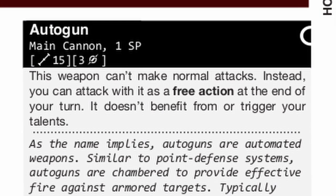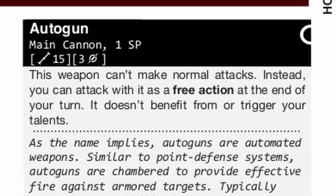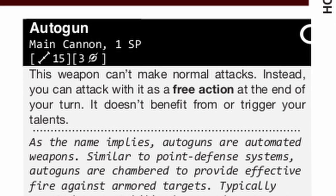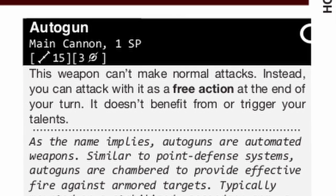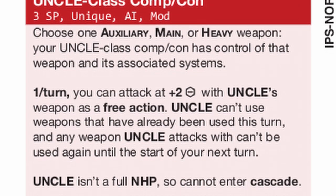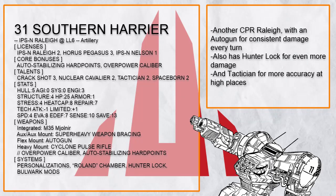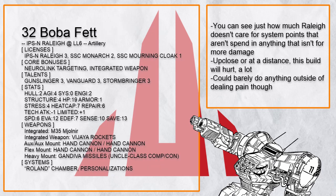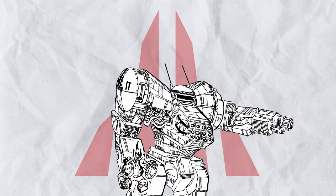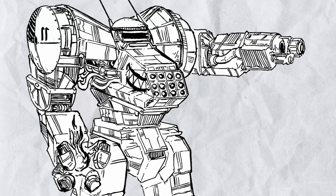Fun fact about autogun: since autogun can be fired as a free action at the end of your turn, you could actually fire it practically every turn by technically having the Full Metal Jacket effect happen first. This trick doesn't work with uncle though, since the end-of-turn keyword doesn't exist in its description. So yes — short range or long range — there's a lot of loading weapons for Raleigh to use to their fullest, and if the enemy gets too close, Raleigh is tough enough to deal with them personally.